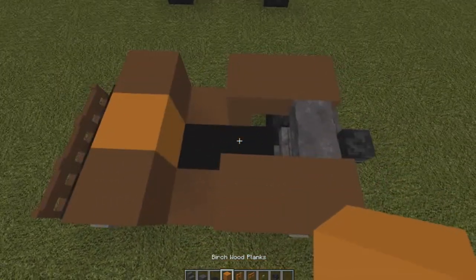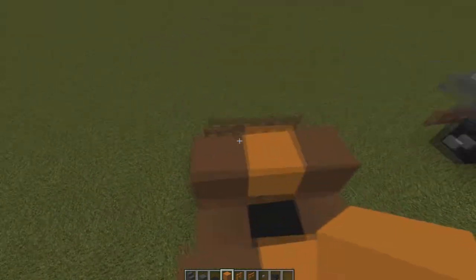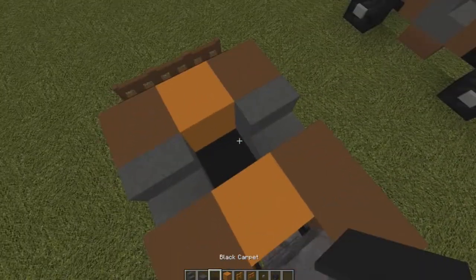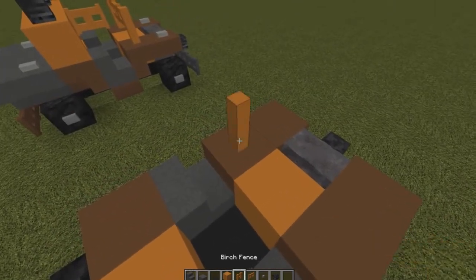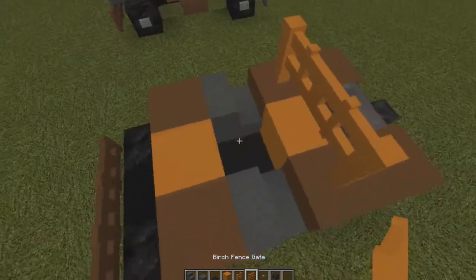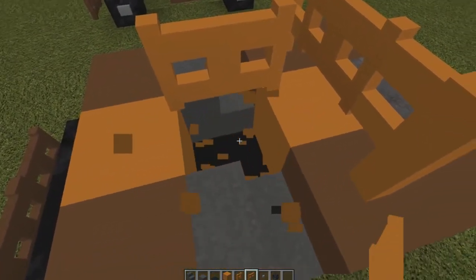Next we're going to put a bit of orange in there, just two orange blocks. Put two dark gray staircases there and then a black piece of carpet in the middle like that. Then we're going to put a fence there, an orange fence there, and a fence gate there.